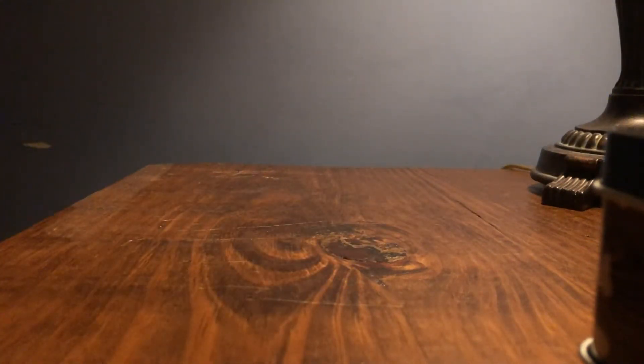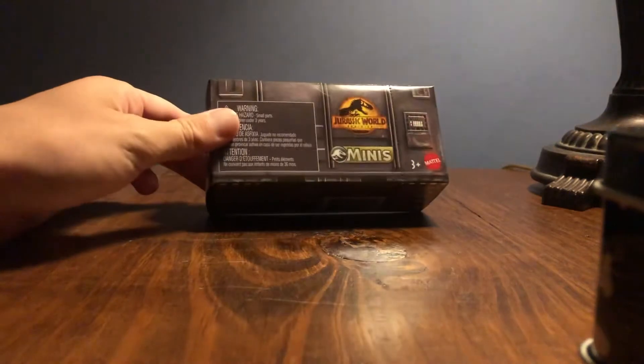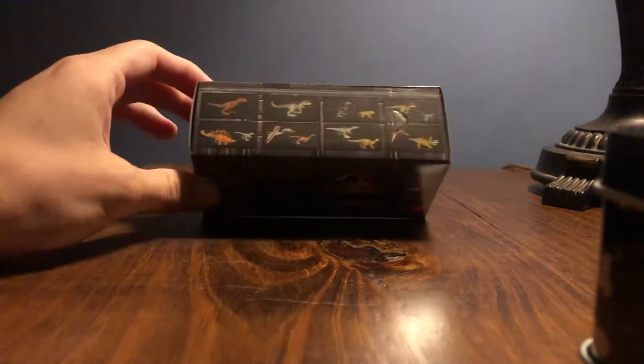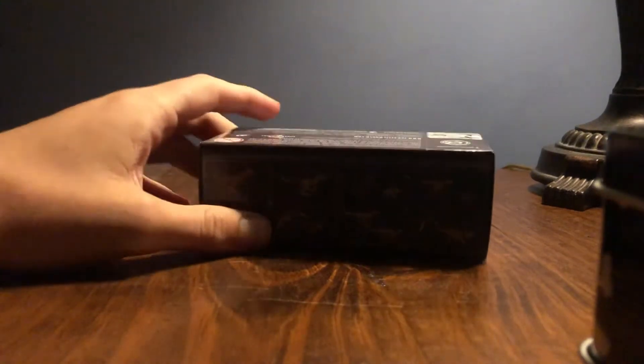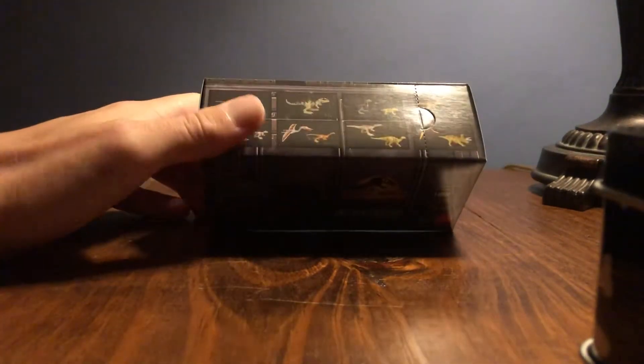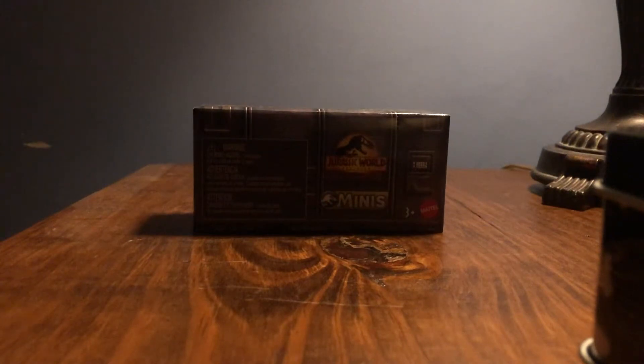We are going to open one Jurassic World Dominion mini, and I'm pretty sure this is wave one — my stores have not got wave two yet. I recently saw a thing on Instagram showing how you can figure out which set is which, and they showed you how you could get all of wave two without having to buy extras. I did happen to buy a few extras because I didn't know about this trick.